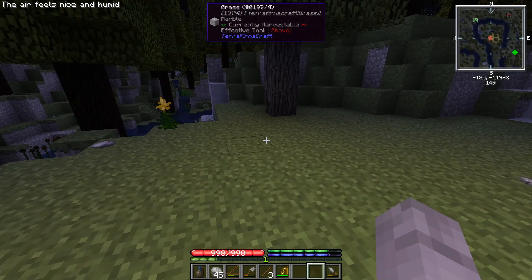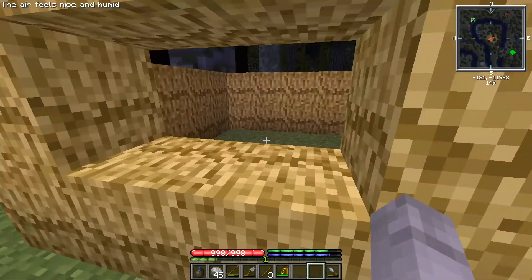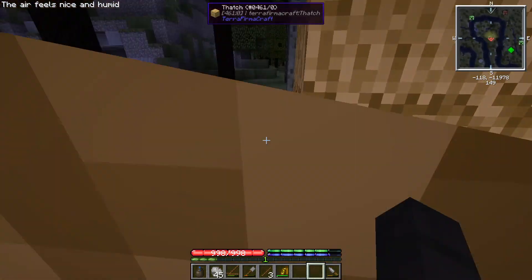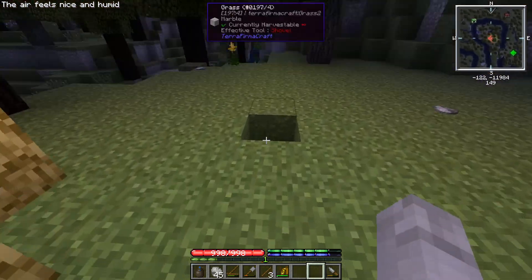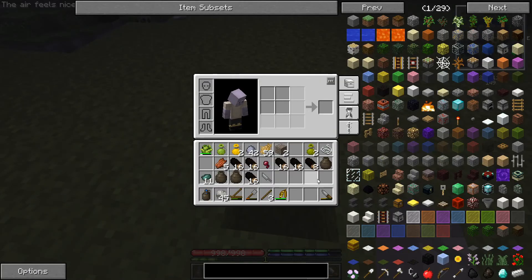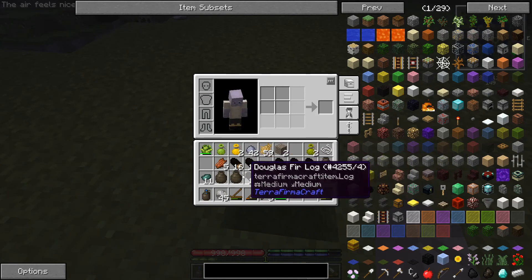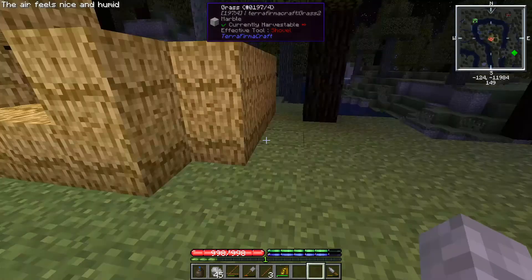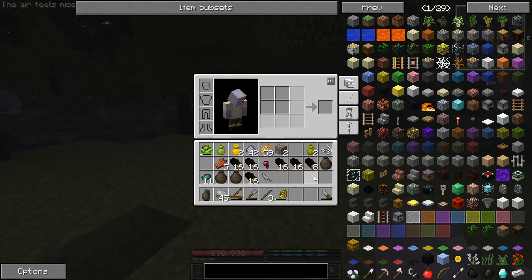Hey, welcome back to TerrafirmaCraft. Last time we got a structure that we built — I'm not even sure if I could call it a house. We got some copper, some basic vessels, and some food here and there. But we need to get some tools, which we're going to do starting out.